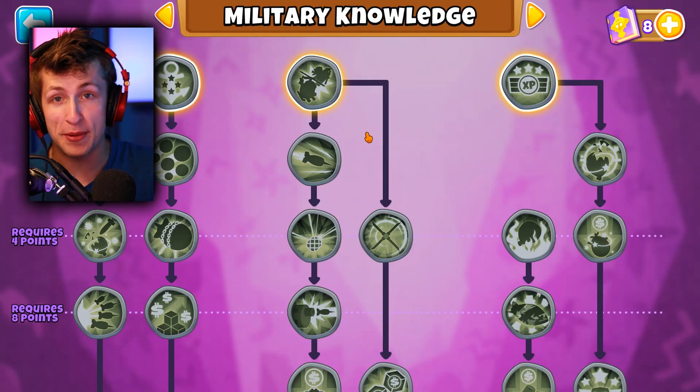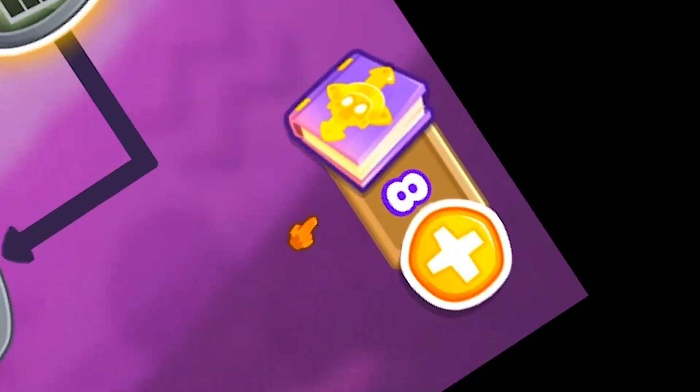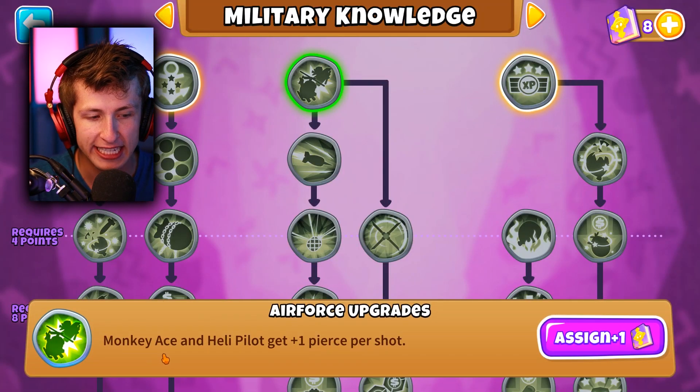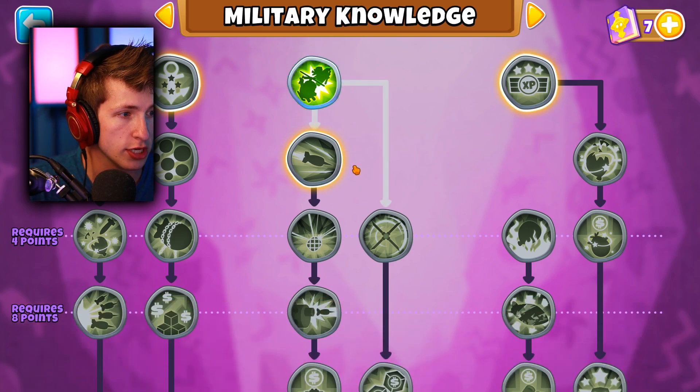Alright, guys, before we actually hop into it, I realize I have eight monkey points to spend. I'm a genius. We're going to be able to put down these upgrades. I want this one - Monkey Ace and Heli Pilot gets plus one pierce per shot. That's really good, so I'm going to grab that.